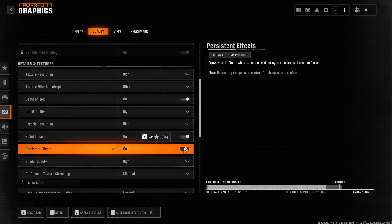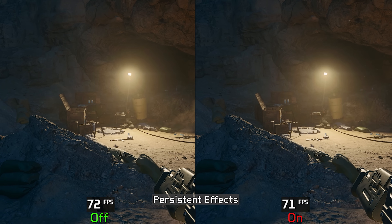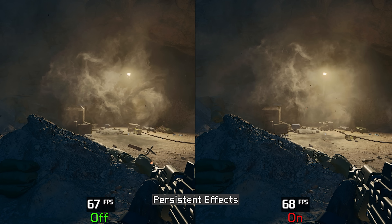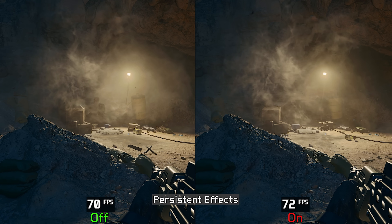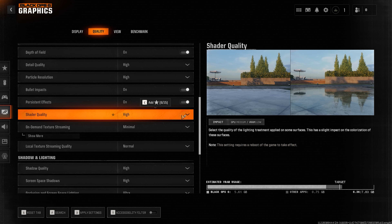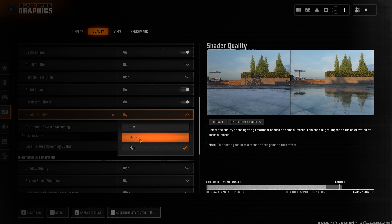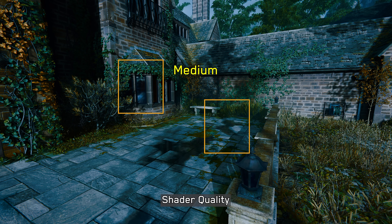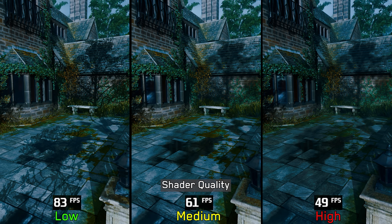Persistent effects controls the quality of effects that linger after an explosion like debris, dust, and smoke. No noticeable visual difference was found when toggling this setting and there is no performance impact in testing, so turn it off only if experiencing performance drops during explosions. Shader quality is one of the most crucial and demanding settings — switching from low to medium enables reflections and contact hardening shadows, while high drastically alters the scene making it darker with more accurate shading. Going from low to medium costs around 25%, and to high around 39%, so medium is recommended.